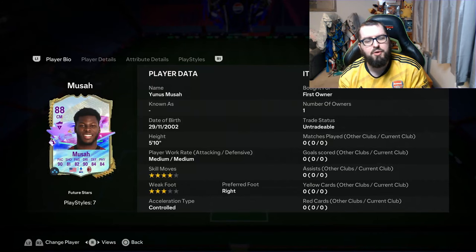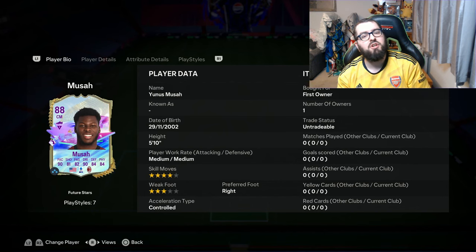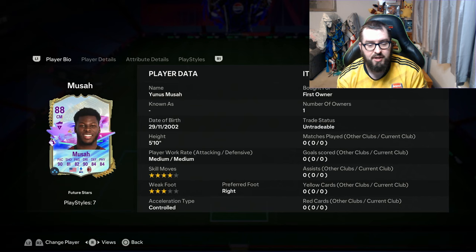Welcome back to my channel where I'll be reviewing this level 10 season reward Moussa card. I think we've got to have a closer look at this card and see what I think of it. He's got medium, medium work rates, 4-star, 3-star.